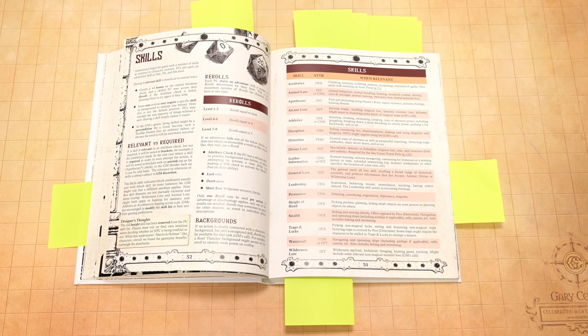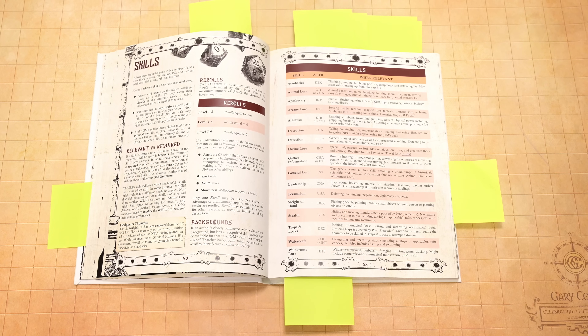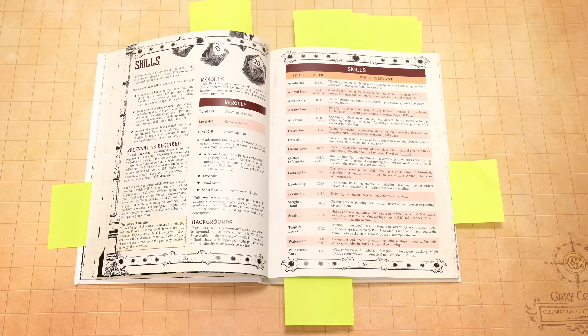We've got a skill system. The re-rolls system is really interesting — depending on your level, you get a number of re-rolls that can be used for various things per adventure. First through third level it's equal to your level, so a first level adventurer can re-roll once during that adventure. It feels like 'adventure' here is not one session — it's an adventure as in, you're going four days travel through the woods to a temple to steal some ancient treasure and getting back. That might be four or five sessions of play, so you're not getting tons of re-rolls. It is a bit of metacurrency, which some people like or don't, and I kind of like it when it's simple like this.